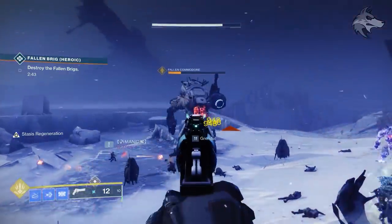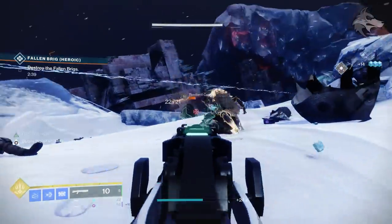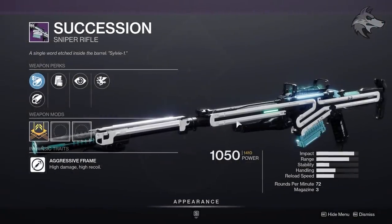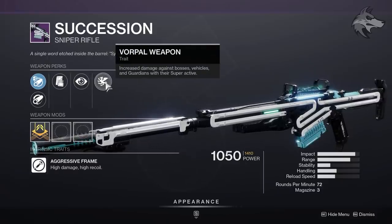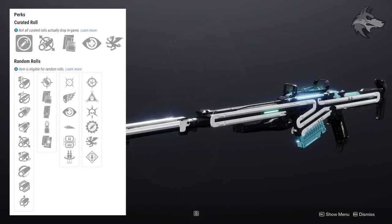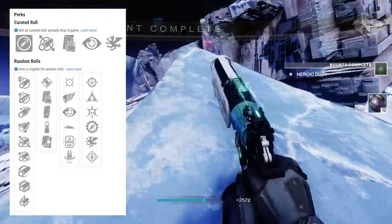The third unique perk for raid weapons from the Crypt is Recombination. The first weapon we have that this can roll on is the Succession sniper, a new aggressive frame sniper rifle. Recombination allows elemental final blows to increase the damage of the weapon's next shot. In the first slot it can get Moving Target, Killing Wind, No Distractions, Slideways, Lead from Gold, or Reconstruction. The second slot has Recombination, or bonuses like Thresh, Vorpal Weapon, Snapshot, and even Rampage.